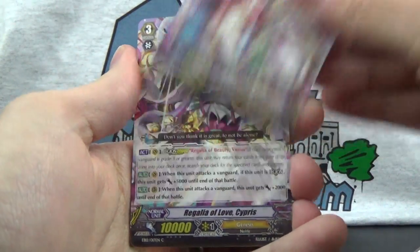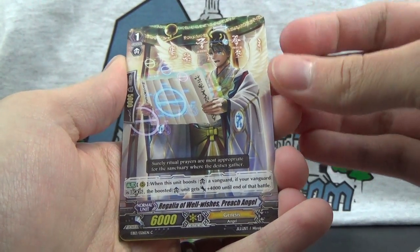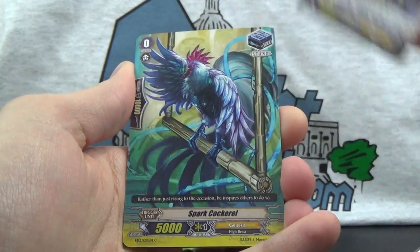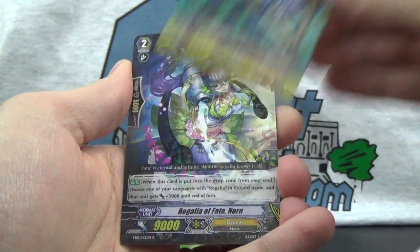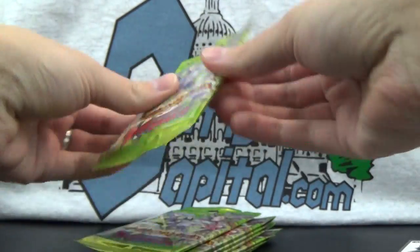Pack 7: Regalia of Beauty Venus, Regalia of Love Cypress — a Grade 3 Legion. Regalia of Wellwishes Preach Angel, Spark Cockerel, and Regalia of Fate Norn again — so a duplicate rare there.